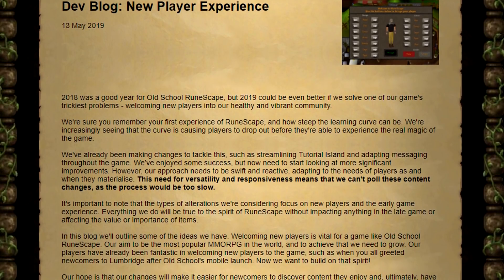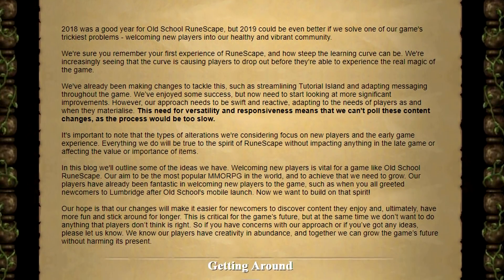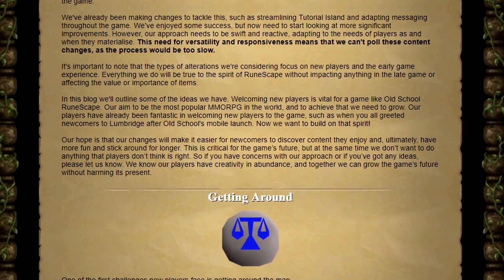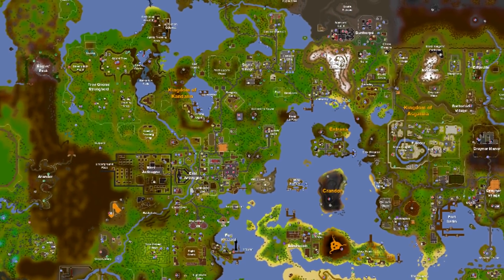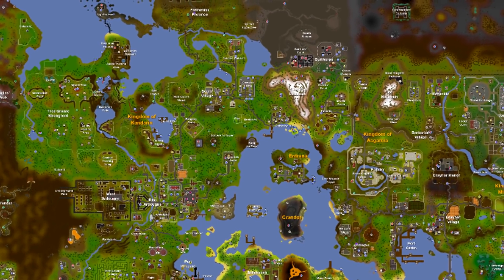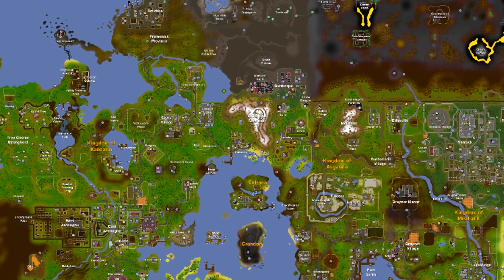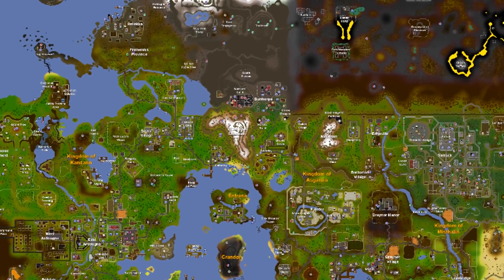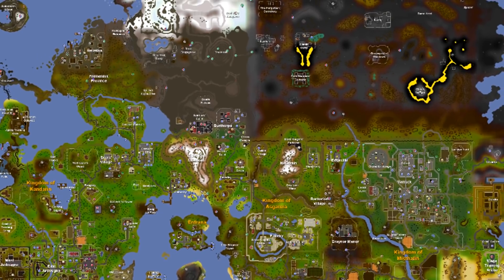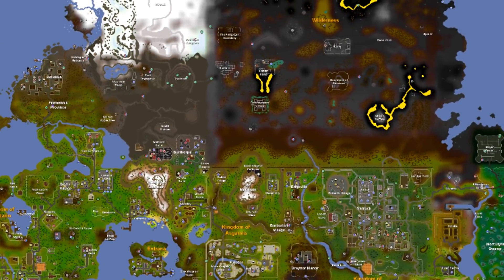This week we got two different dev blogs. The first is on the new player experience, and I think a lot of this is coming about because of the introduction of mobile. They said 2018 was a good year for RuneScape but 2019 could be even better if they solve one of the game's trickiest problems: welcoming new players into the community. They acknowledge that the giant open world without handholding is one of the big draws, but it also really impedes the new player experience, as it can be quite overwhelming.